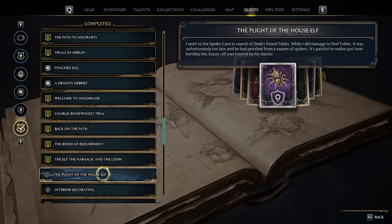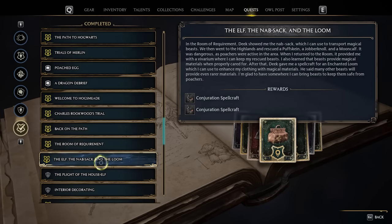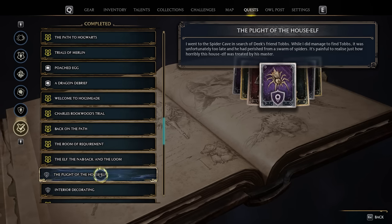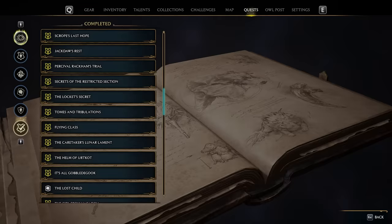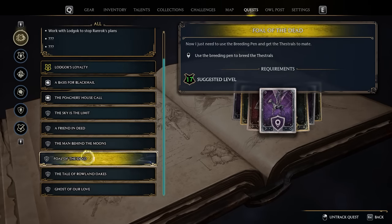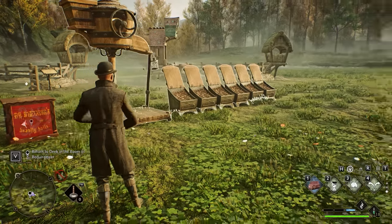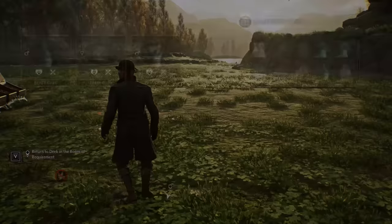Your Room of Requirement journey officially starts when you receive the Room of Requirement quest, followed by the Elf, the Knapsack, and the Loom quest, the Flight of the House Elf. No need to worry about the order to do these. As you progress through the main storyline, these quests will naturally fall into your lap and basically need to be completed. They will come as they come.